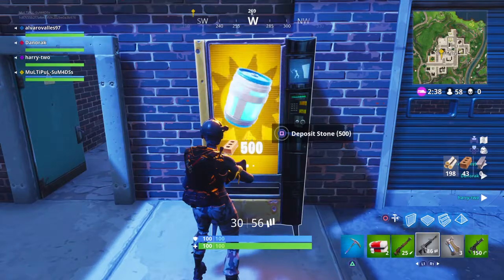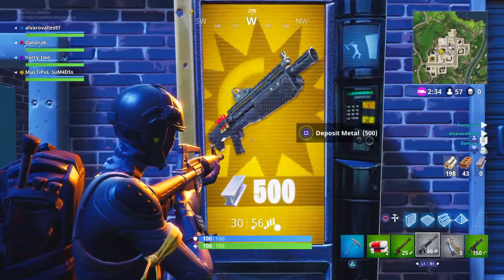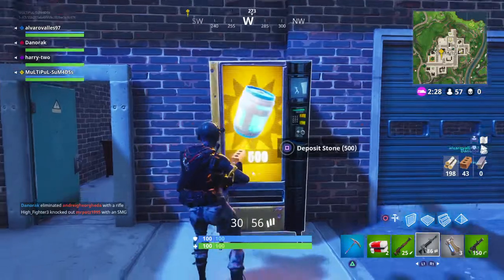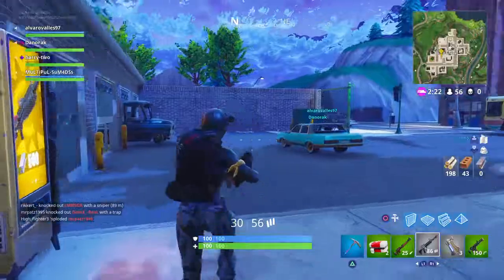You deposit 500 of whatever — brick, chug jug, epic shotgun, steel or metal, egg launcher, 500 wood. So you just go up to this machine, deposit what you like, and that is the vendor machine guys.